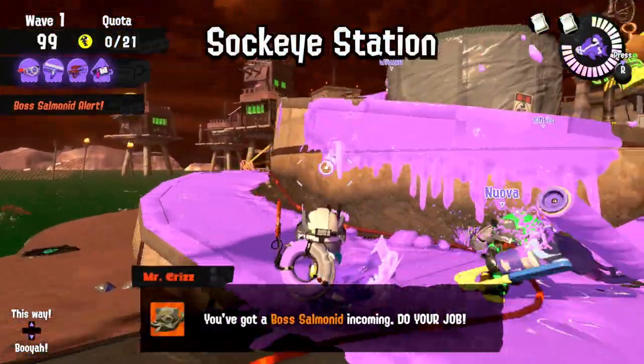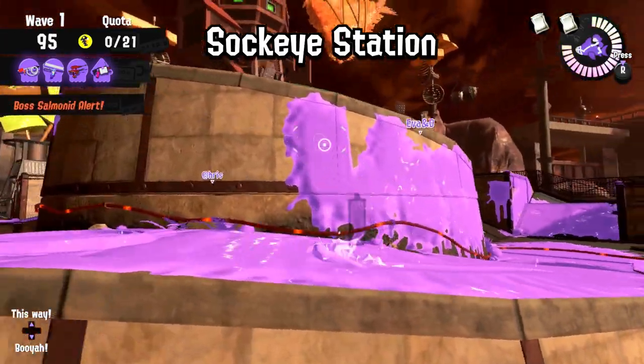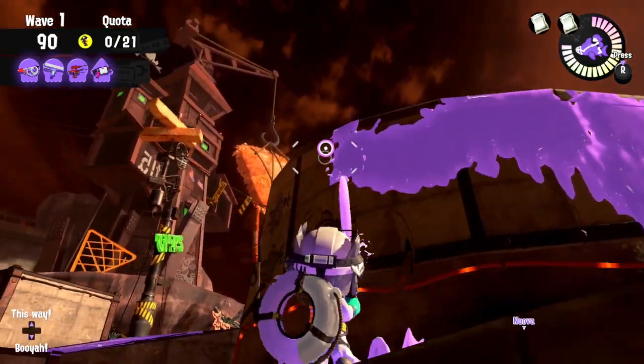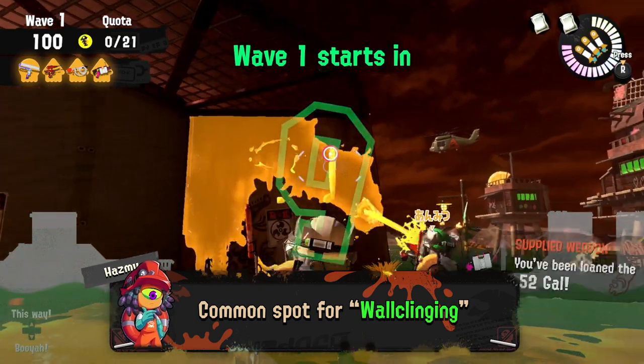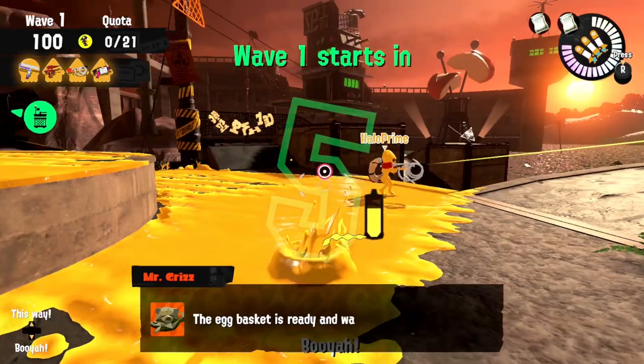Next comes Sockeye Station — definitely the map with the most walls to paint and also the stage where it's possibly the most important thing to do. The most obvious walls are all around the tower, like right under the grates, which is usually the spot players use to wall-cling during Glowfly Rush wave, but it's also a generally important route up the tower.